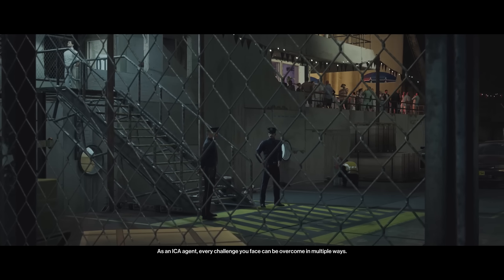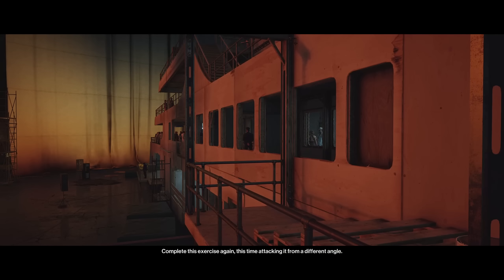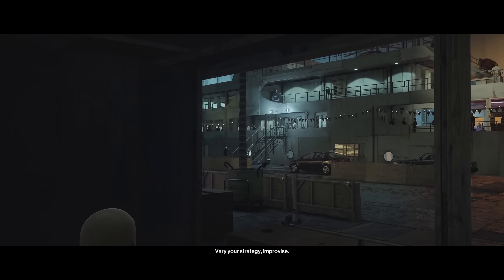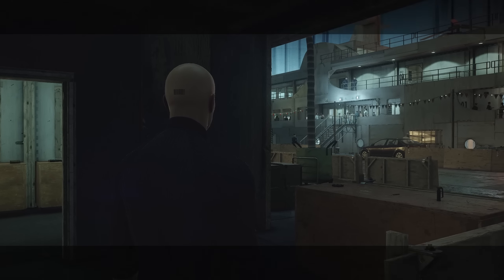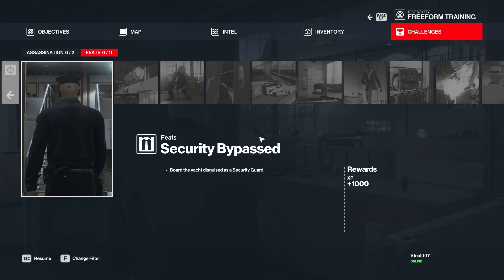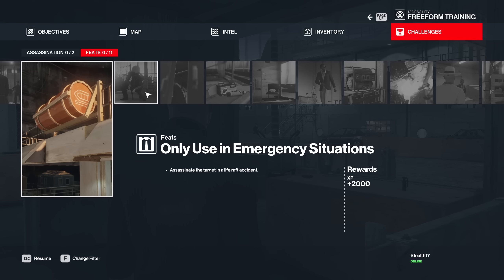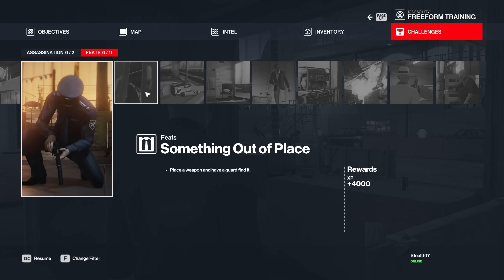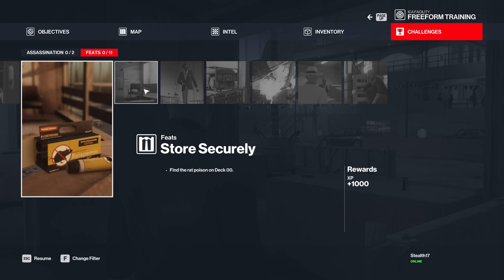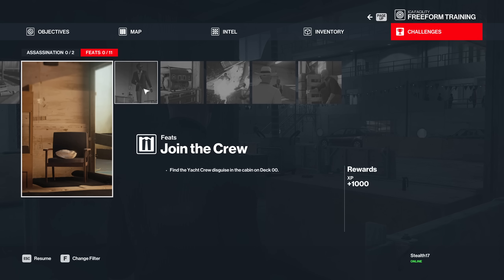Every challenge you face can be overcome in multiple ways. Complete this exercise again — this time attacking it from a different angle. Vary your strategy. Improvise. We will be watching. This is part of what they call free-form training, meaning you can complete a mission in multiple ways. You can decide what type of challenge you want to take on, and all of these challenges give you XP rewards. So I'm going to try and do this again and get a whole bunch completed.